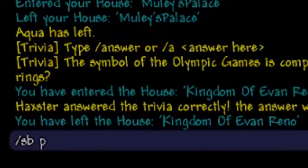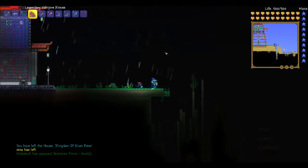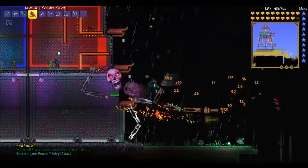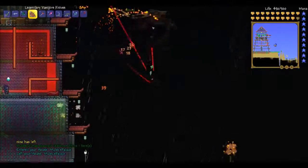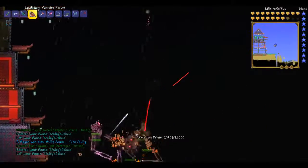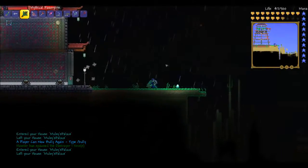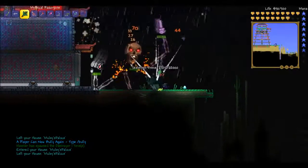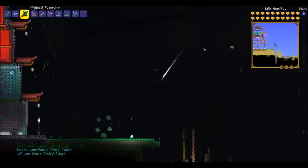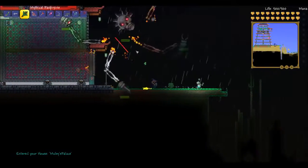I'm going to spawn a boss — let's spawn Skeletron Prime. I'll use some vampire knives and we know that heals you. You can see it just healing me away, and yeah, it's all fine and dandy. If you're in a melee loadout it's just great, you're going to get healed right. Well, here's some magic — I'm actually in specter armor and I'm using a magic weapon, the Razor Pine, and it heals me.